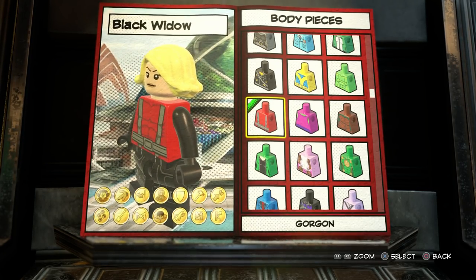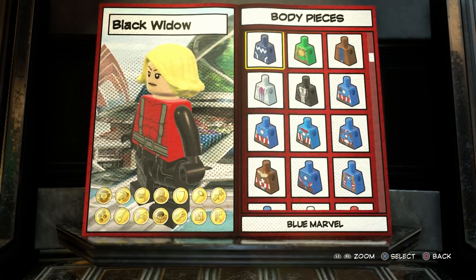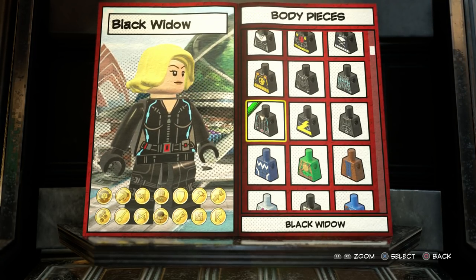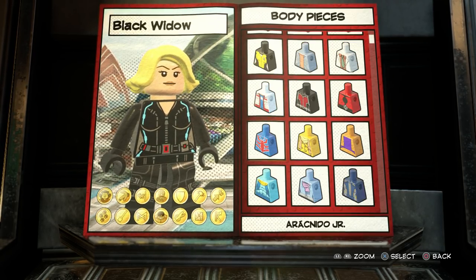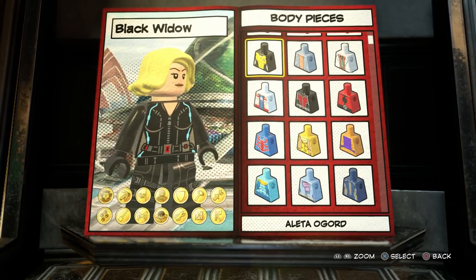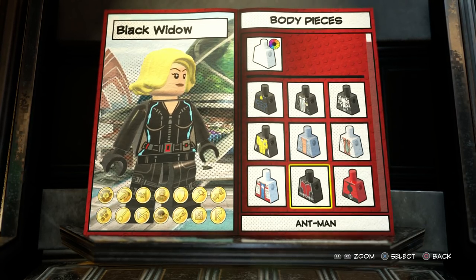Of course, we've got to change the torso. This is the really, really tough part — to nail this down. We could just go with the Black Widow torso right there, but again, that would be kind of lazy. The outfit she actually wears in Infinity War is almost like a military vest style thing, so that's what we're going to try to look for. The problem is, I don't even think that color exists in this game.